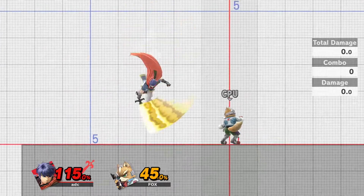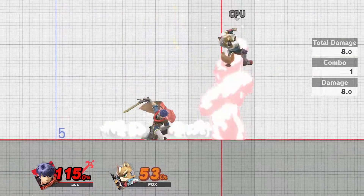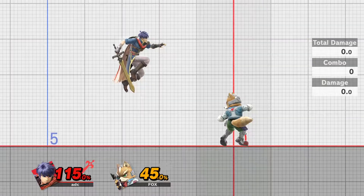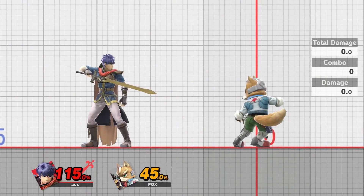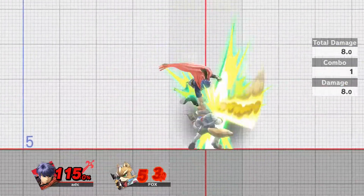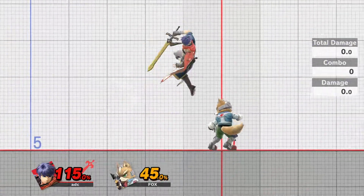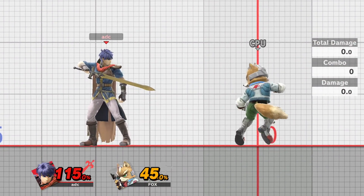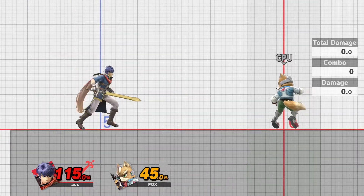So let's take Ike's Nair for example. I'm sure we're all familiar with the Ike Nair — we've all been hit by it, we've probably all landed it a couple of times. We know what it does and what it's here for. The Ike Nair is a combo starter, and it's notable because it's a combo starter regardless of positioning. If I do this Nair right here, I can get this back air. Point-blank Nair leads into back air — that's just a standard bread-and-butter combo, a nice two-piece that's good for damage.